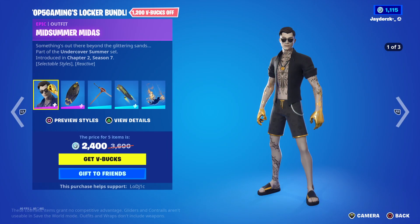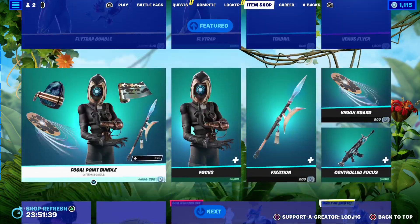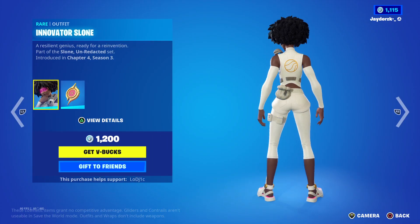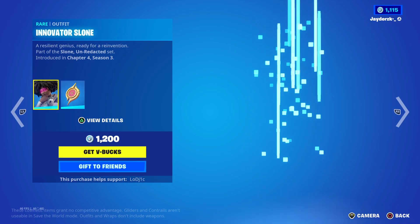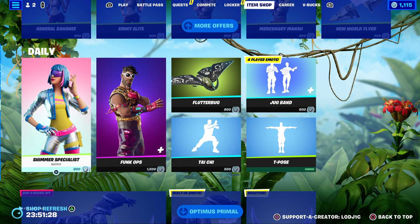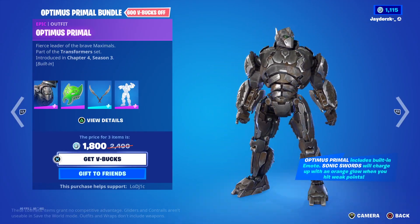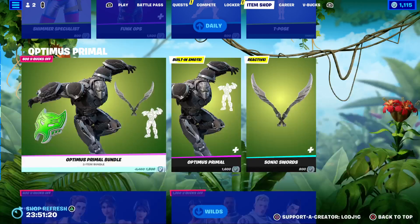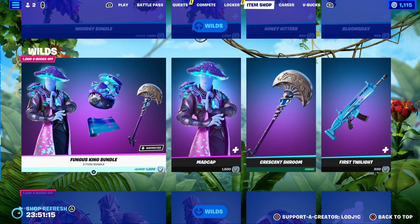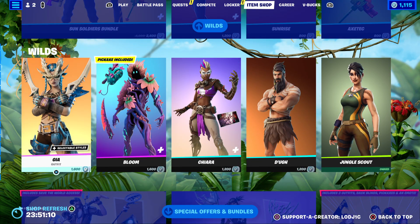If we head on over to the item shop, we do actually have a brand new Top Five Game-In Locker Bundle with the Midsummer Mider skin and cool items, along with Fly Trap, Focal Point, and Innovator Sloan, which is a really cool skin - I believe she was in the trailer. There are also old default skins, the daily Optimus Prime. I think it's very cool, especially for only 1,800 V-Bucks. Even more OG skins: Woodsy, Fungus King, Bigfoot - all of this stuff comes with Fortnite Wild.